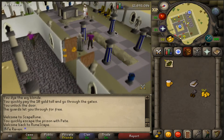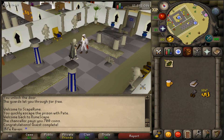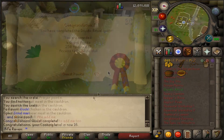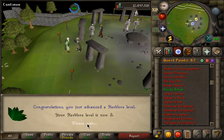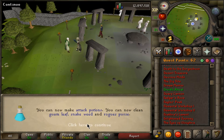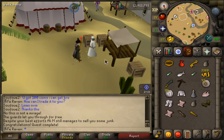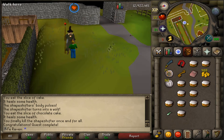Sometimes I wonder how good I really am at this game — people recommend Troll Village right away and I almost died three times during that quest at level 10 HP. But we also made more gains with Prince Ali Rescue, Gertrude's Cat, Druidic Ritual, The Feud, and Witch's House. These quests combined give you access to a cat, the Herblore skill, coins, thieving XP, and a lot of hit points XP.